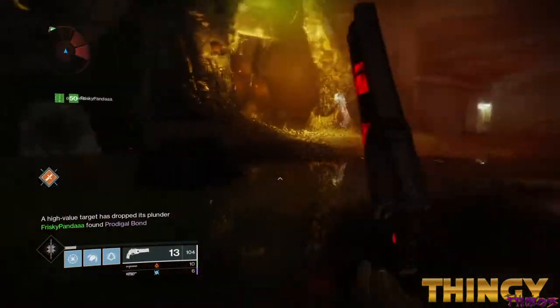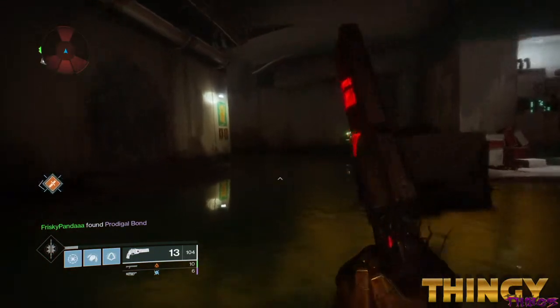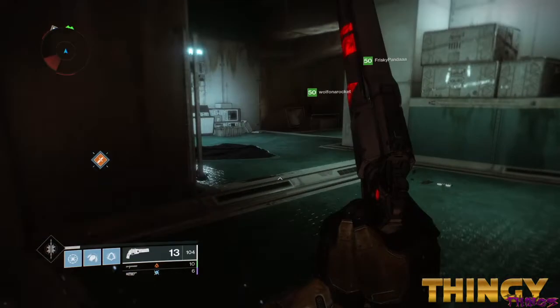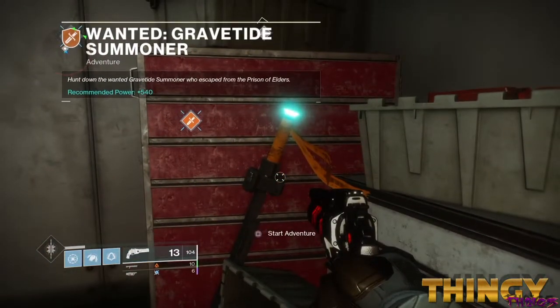Moving on, gather your fireteam at the Rake on Titan and make your way into the structure where the Witch's Ritual is. Make sure to pick up the adventure, the Gravetide Summoner.